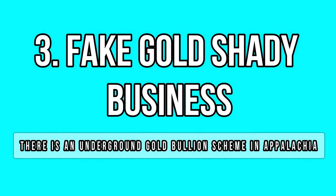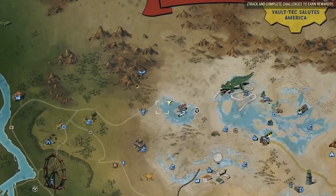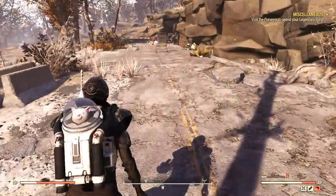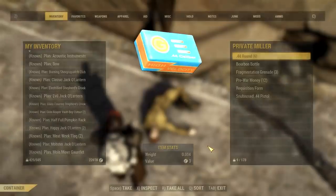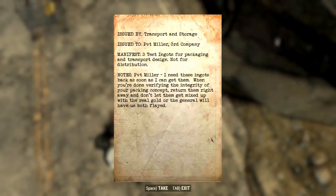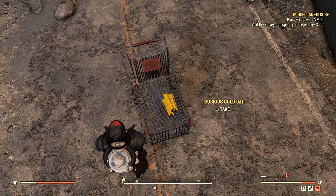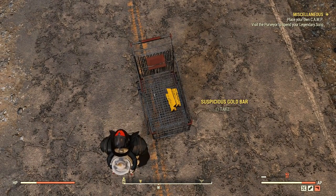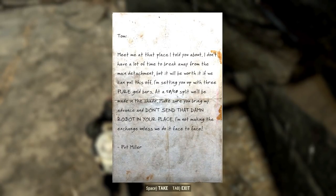There is a new currency system in Appalachia and gold bullion is certainly not easy to get, so people started cheating the system — faking the gold and selling it as the real thing. I came across a random encounter a few days ago where you find out about a shady fake gold business. You can see fake gold bars inside the cart named as suspicious, questionable, and even dubious, along with two notes with some lore that clearly reveals the fake gold business. I also heard about another encounter where raiders will sell you gold for caps, but of course it is fake.